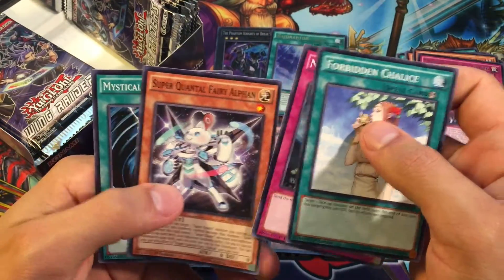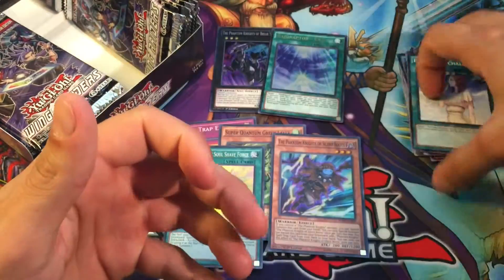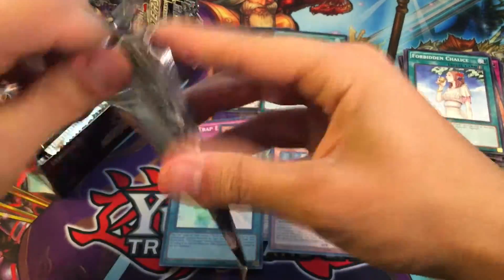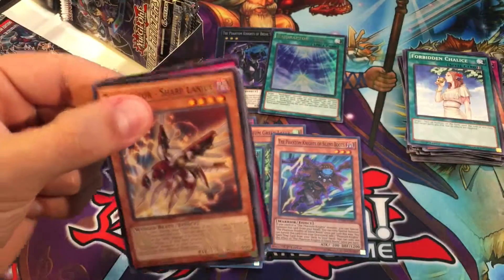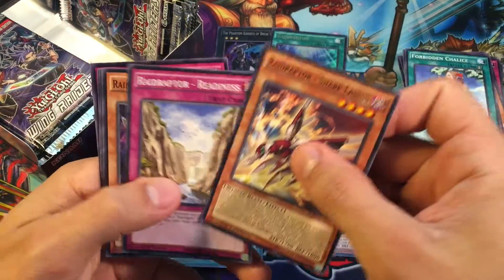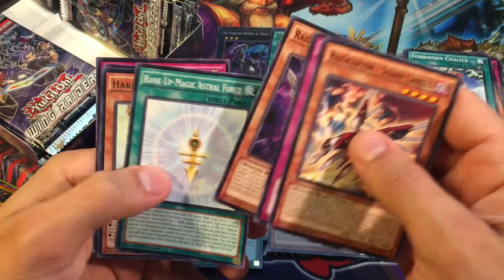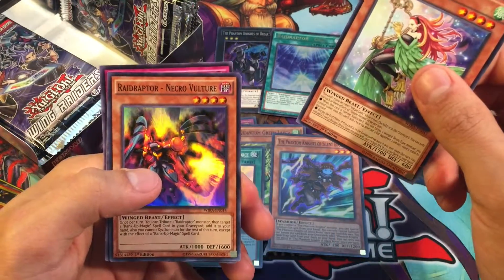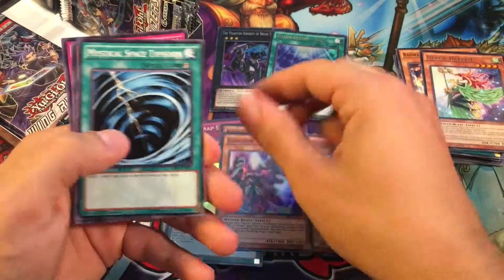Super Quantum Fairy Alphin, MST again, MST and Call of the Haunted — you can never get enough of those, you can throw those in literally every deck. Harpy Harpist again and then Raid Raptor Necro Vulture for our Super Rare.